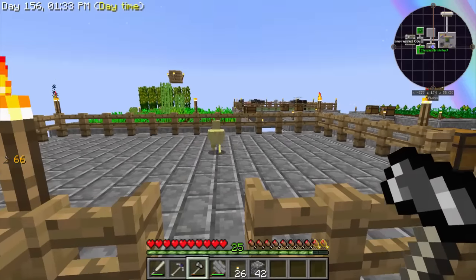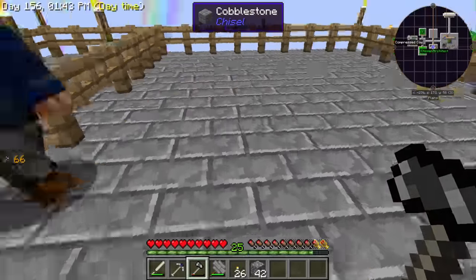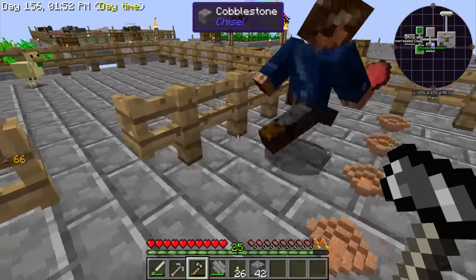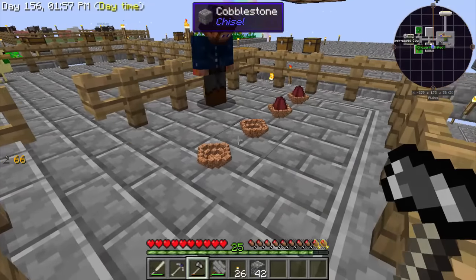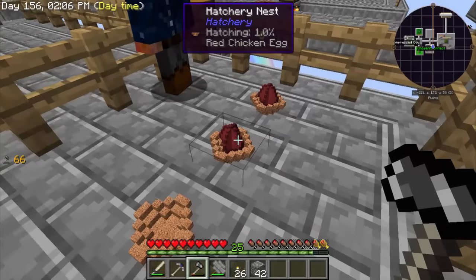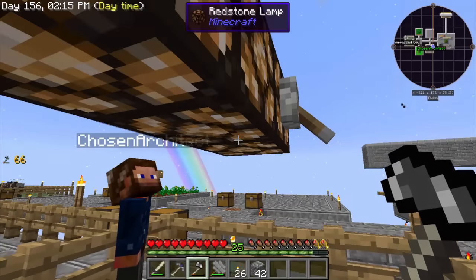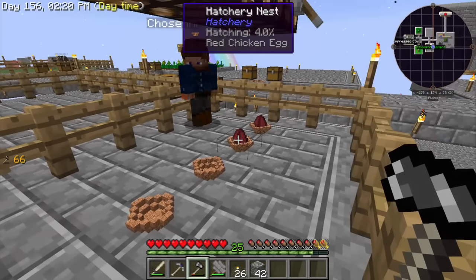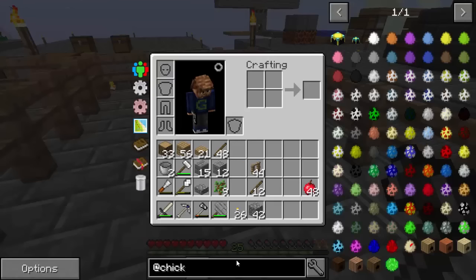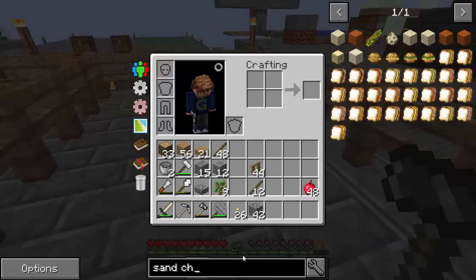Sometimes they spawn fully grown, sometimes they spawn as little chicks. Those first ones don't go in the hatchery nest, but every chicken from that point on will. The red chickens go right into the hatchery nest and they show a percentage of completion — they're really slow. They're even slower when the lamps are not above them; the lamps speed it up by roughly half. The sand ones just automatically hatched, but once they breed they'll produce sand chicken eggs that need to go into the nest or be thrown on the ground.